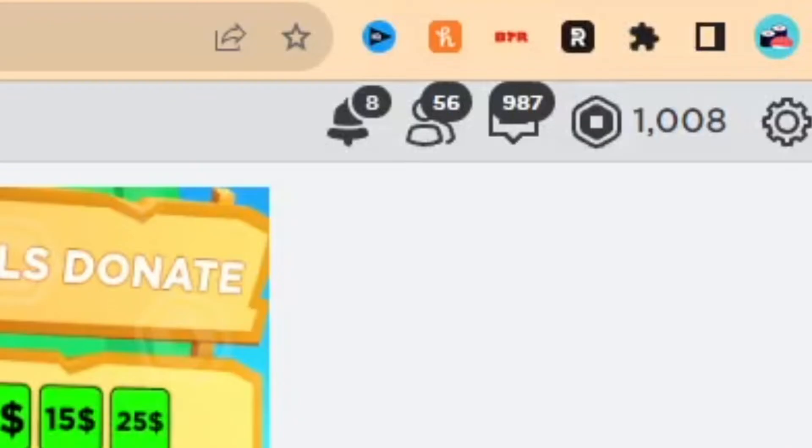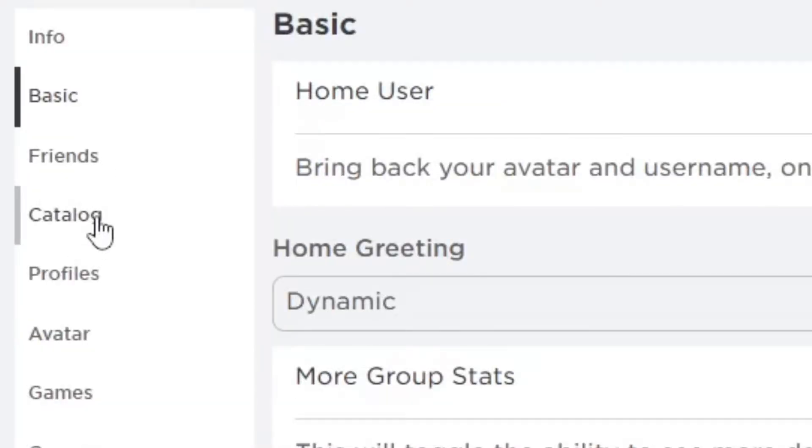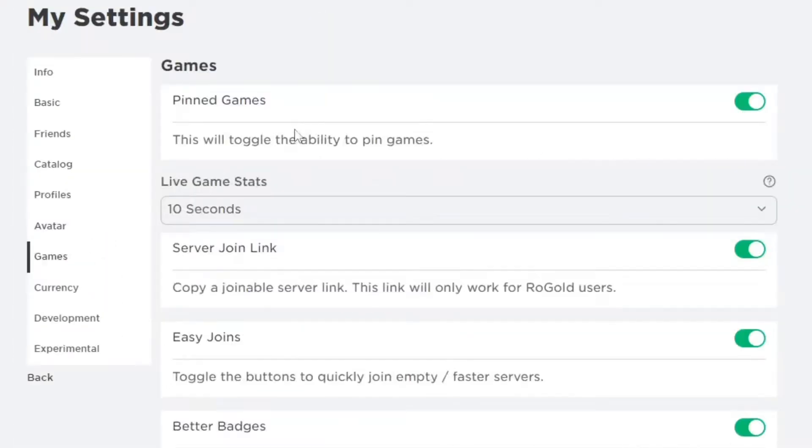After you do that, you'll see it in the pinned section. Go ahead and click on it and click on Settings in the little menu it has. You want to go down to the Games section in the RoGold settings. The thing that pops up at the top is the Pin Games option — this will toggle the ability to pin games. Make sure this is enabled and that it's green.